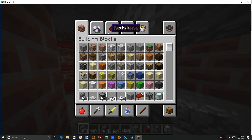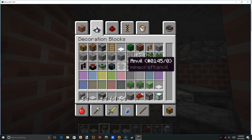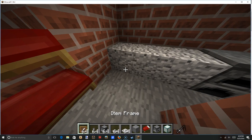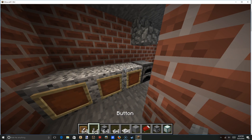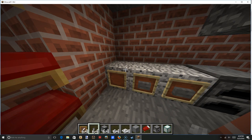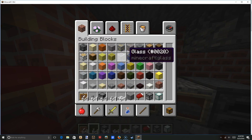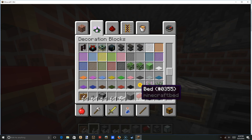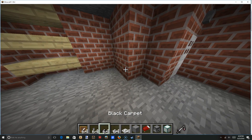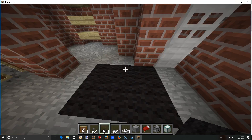Put that there. Also get some item frames and buttons, because you're going to do that and this. You can also do that if you want. So you want to put carpet on top to make the countertop. You can also put in a cute little rug if you want. I didn't choose to do that in my build, but hey, it's your nuclear shelter.